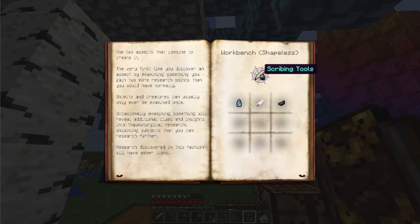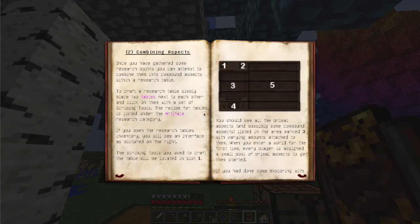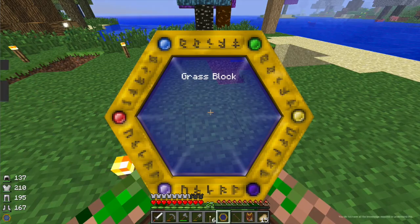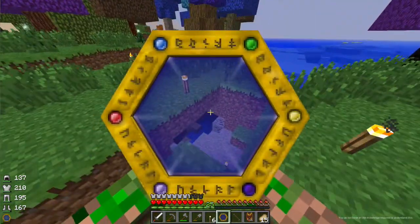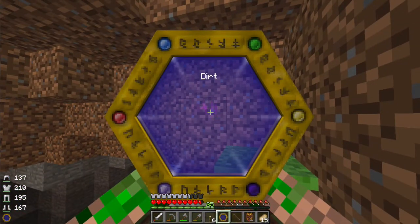So what are these for? Scribing tools. Combining aspects. Oh no! I can see this being a massive pain in the arse. Once you've gathered some research points — let me do that first then. What can I examine? Dirt. Oh, I understand things now.